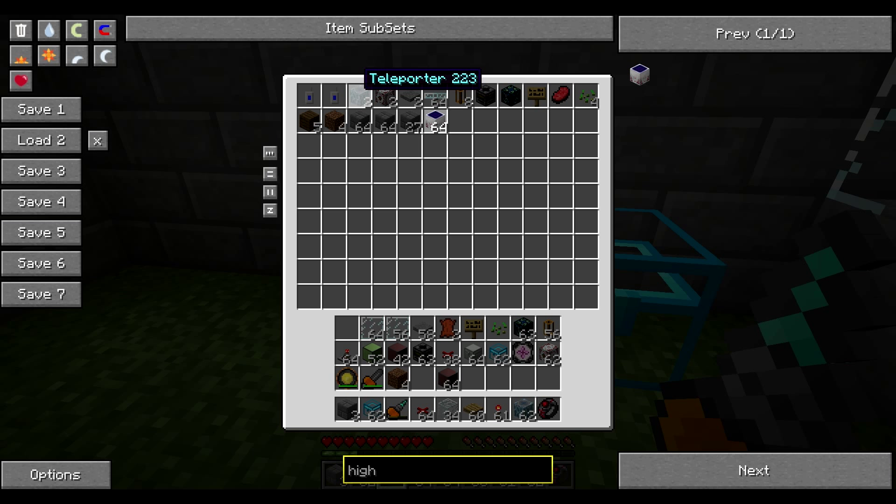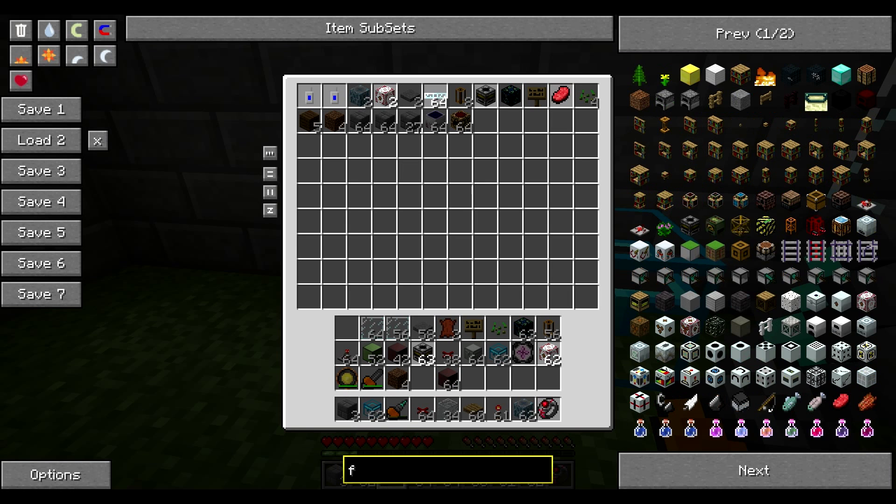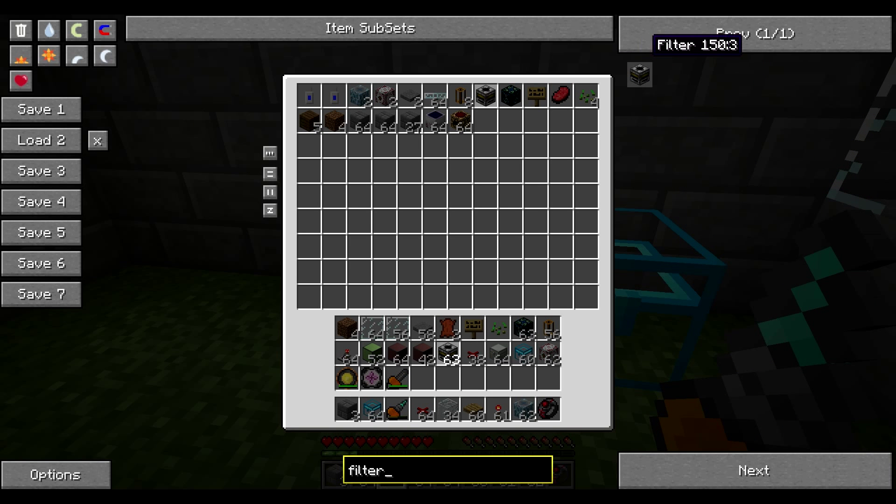You need frequency transmitters, two teleporters, two MFSUs, two pressure plates, glass fiber cable, some pneumatic tube, a filter, energy condenser, MK3s, and timers.